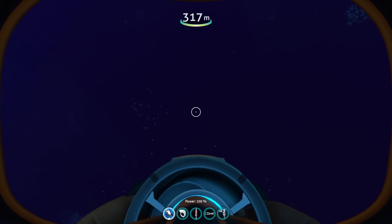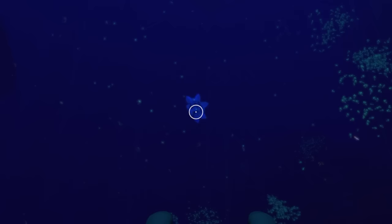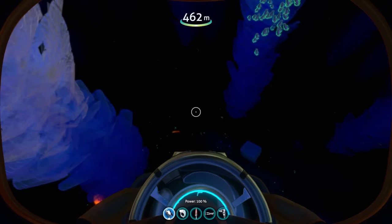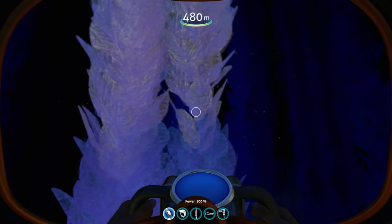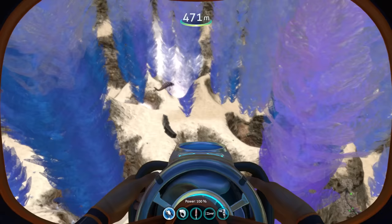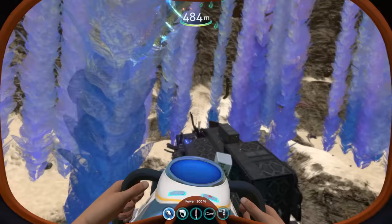We've just entered the Glass Forest biome. As you can see, it's extremely dark down here - it's meant to be this way, making it hard to explore. There's also a Ghost Leviathan right over there, which is going to be the main hazard to the player in survival mode.